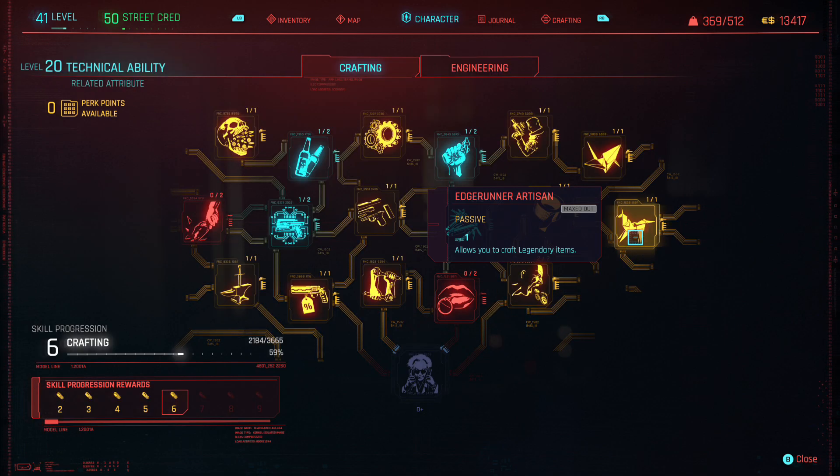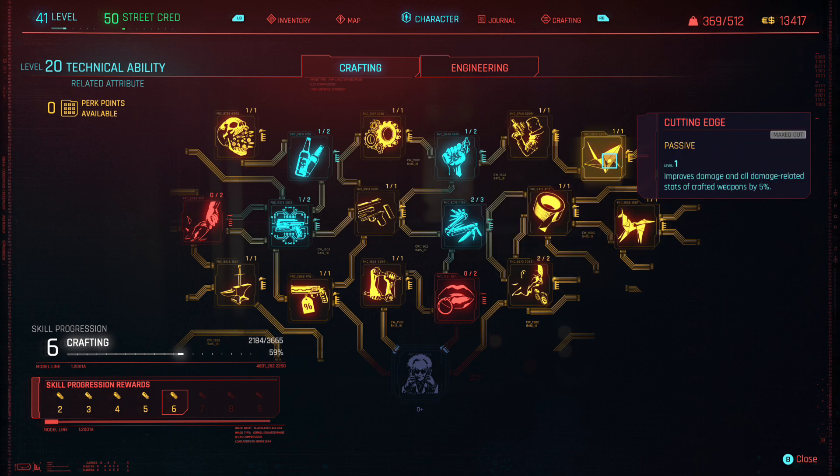The first and most important one is the Edgerunner Artisan, which allows you to craft legendary items. The next important perk to get is Cutting Edge, which improves the damage and all damage-related stats of any crafted weapons by 5%. Where you like to spend the rest of your perk points within the crafting tree is up to you.